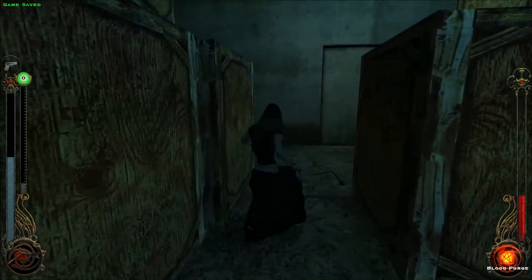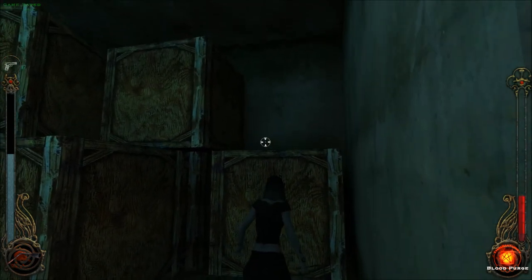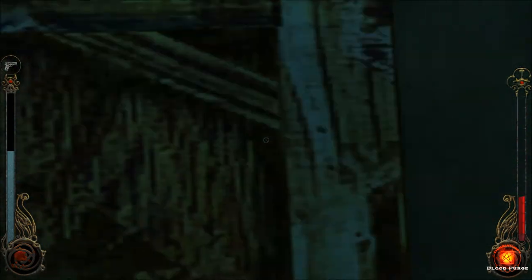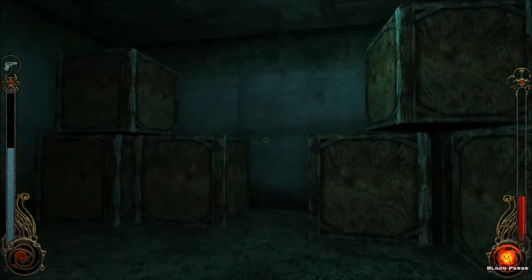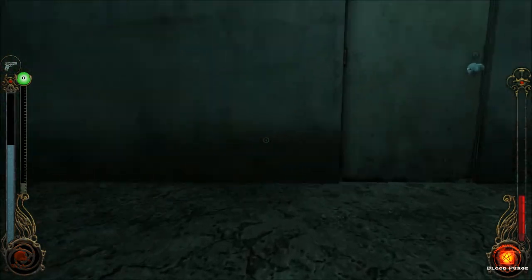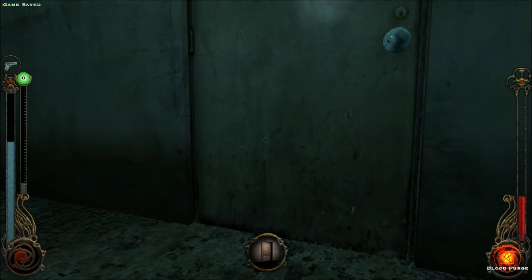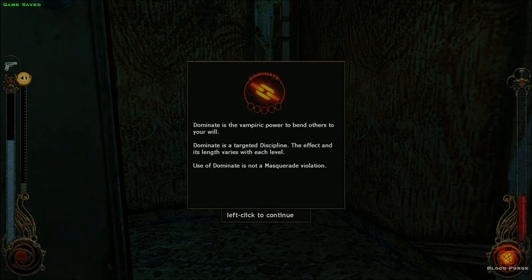This will get easier soon. I'm not going to be using melee weapons or unarmed combat — I'm going to be staying away from people as much as possible. I wonder if there's any goodies up here. Well, I got past that. Dominate is the vampiric power to bend others to your will. I used Blood Purge twice because the other guy was up ahead and I couldn't get them both.